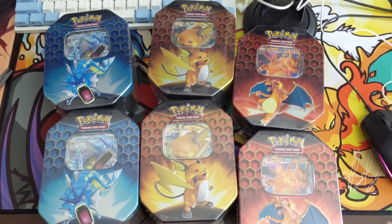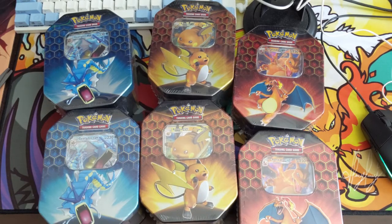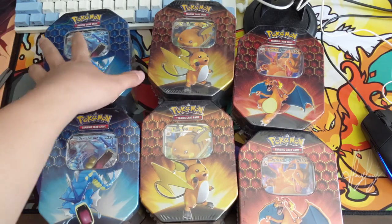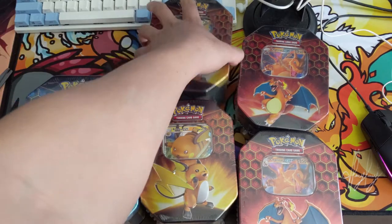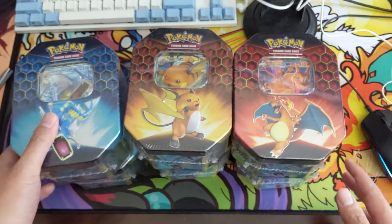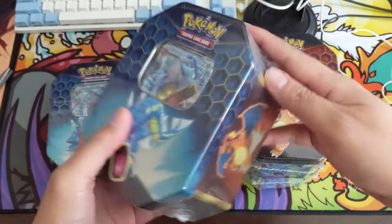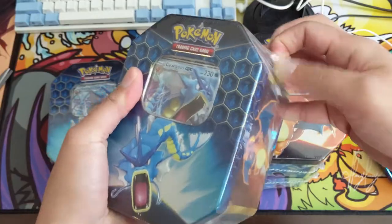What is up everybody, Turtle here coming at you with another Pokemon Hidden Fates break. This is for my new patron Montrey — thank you so much for signing up and sponsoring this opening. You have six Hidden Fates tins, that's going to be 24 cracks at finding the Charizard evolution or whatever it is you're looking for. I'm going to bust these open real quick, we'll probably fast forward to speed things up.